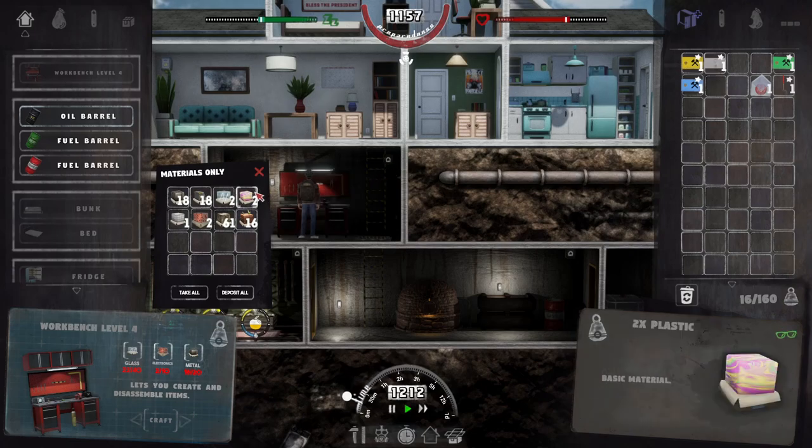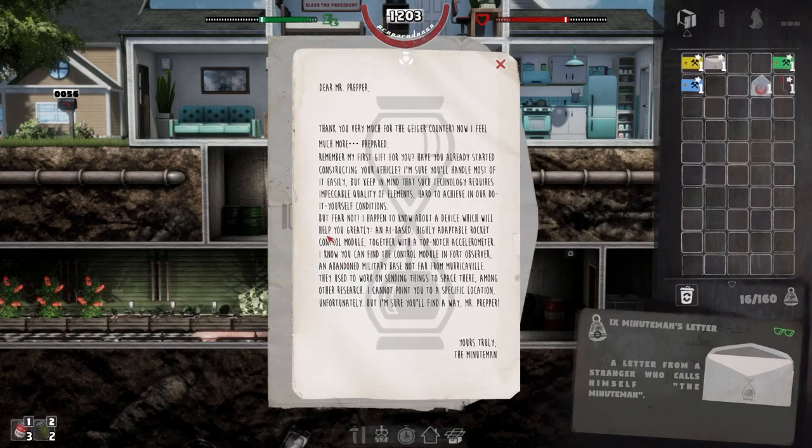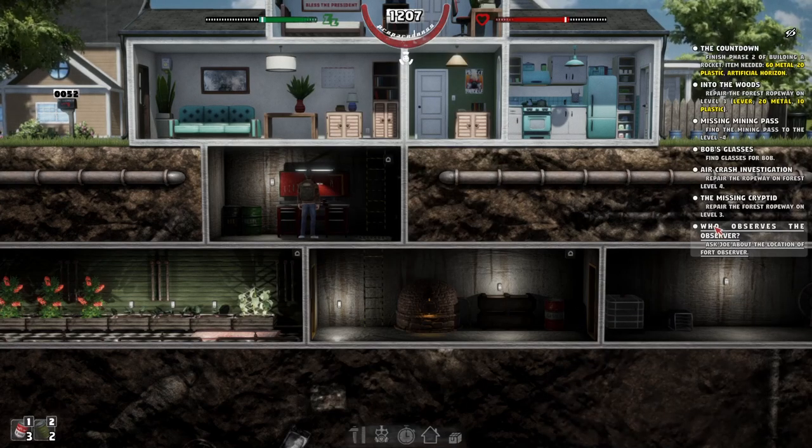We got a Minuteman letter — let's read it. 'Thank you very much for the Geiger counter — now I feel much more prepared. Have you already started constructing your vehicle? Keep in mind such technology requires incredible quality of elements, hard to achieve in do-it-yourself conditions. But I know about a device which will help you greatly — an AI-based highly adaptable rocket control module together with a top-notch accelerometer. You can find the control module in the Fort Observer, an abandoned military base not far from Merkerville. They used to work on sending things into space there.' That's where the beta left off!